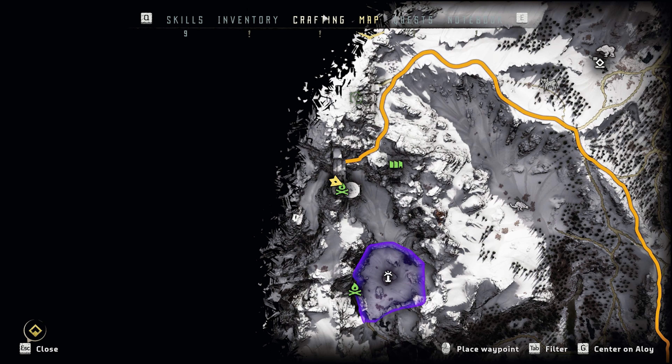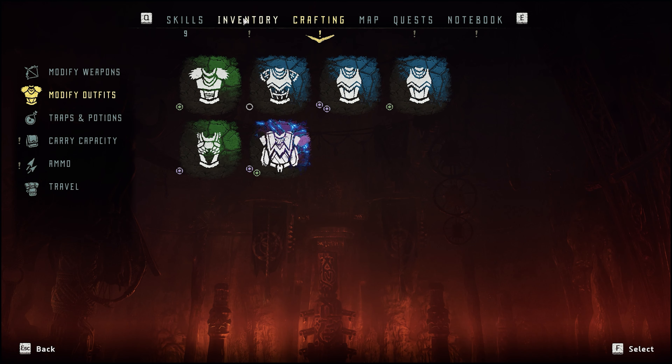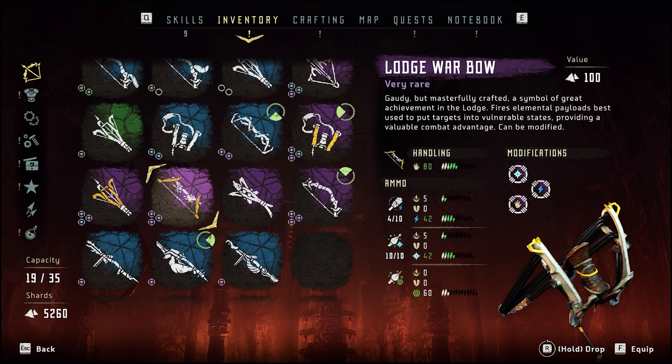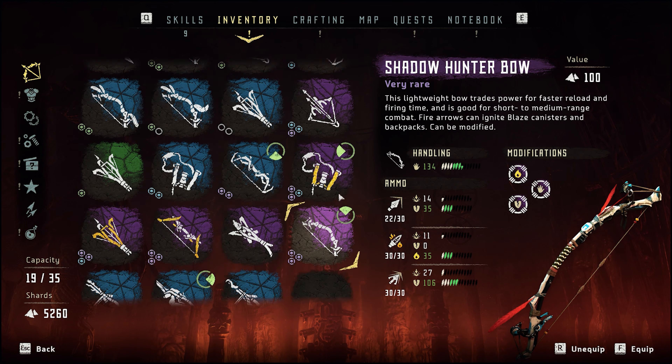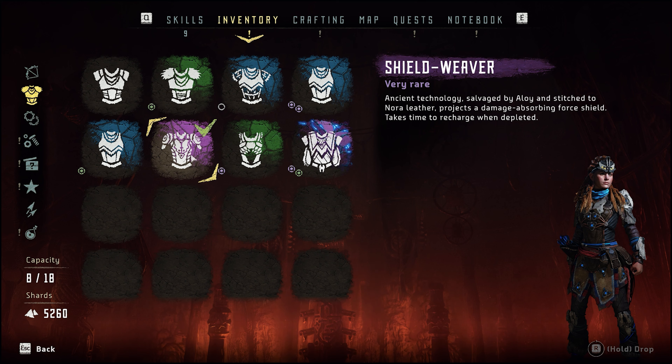If I go to my inventory, you can see I have all the weapons — all the cold weapons, all the crazy OP weapons in the whole game. We've got large arrows, blasts, everything required. And my favorite outfit is the Shield Weaver — it is the most insane OP armor. If you have this armor, you can beat this game.